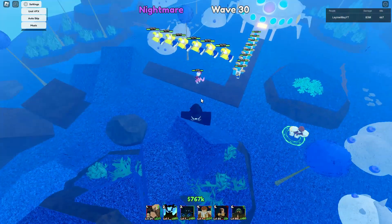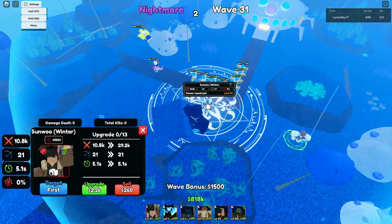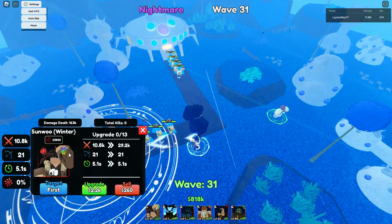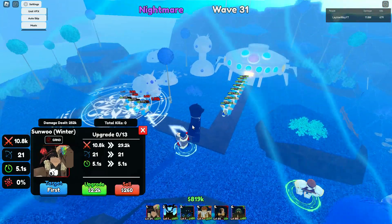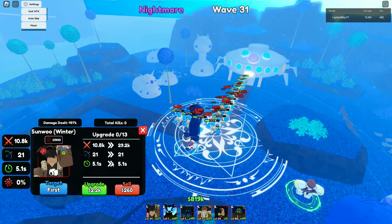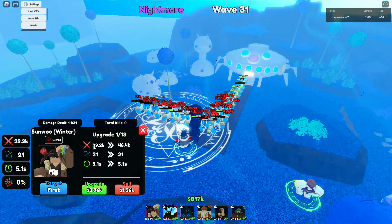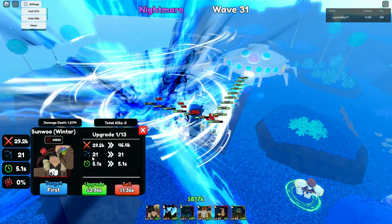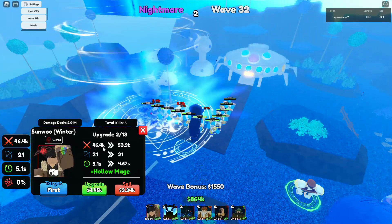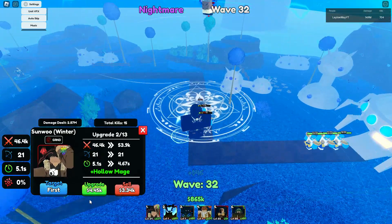Now for the moment you've all been waiting for: Sunjin Woo double evo, secret with overlord at level 34. He has a lot of upgrades — see how expensive he is. Upgrade zero: 10.8K, 21 range, 5.16 SPA. First upgrade: 29,000 damage, 21 range, 5.1 SPA. Second upgrade: 46,000 damage, 21 range, 5.1 SPA. Then we get our first move at upgrade three.